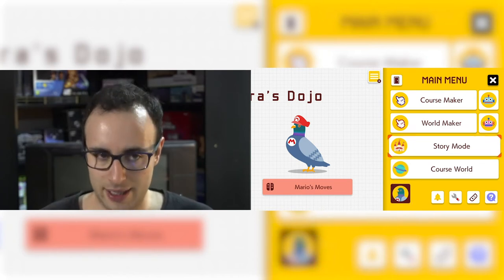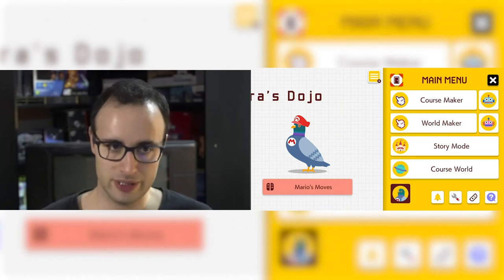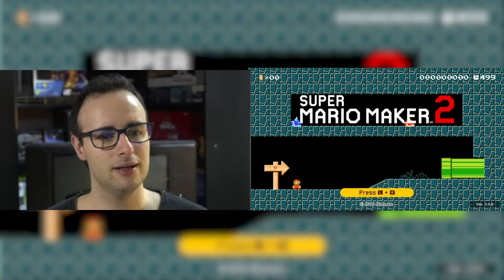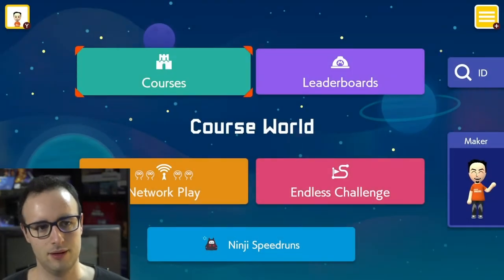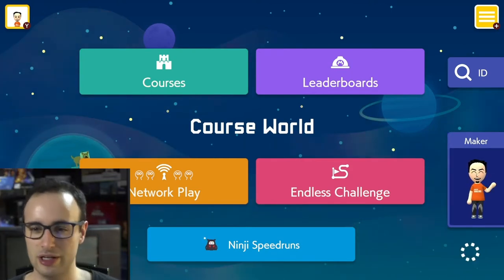You've got Course Maker, World Maker, and Story Mode, which is enormous. I made a Mii — which is what it's actually called — basically an avatar representing me. I've already been playing; I've got that shirt with 8-bit Mario on the back. He's always going like this, so I'm hoping his arms won't fall off.